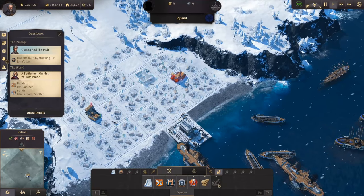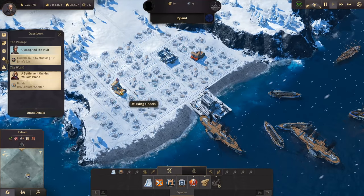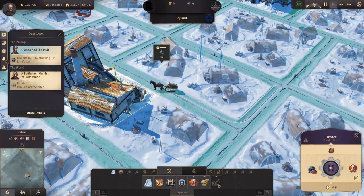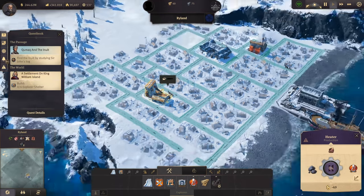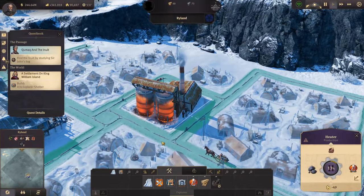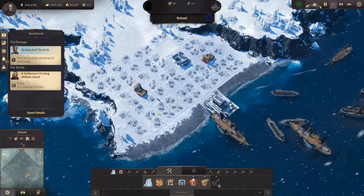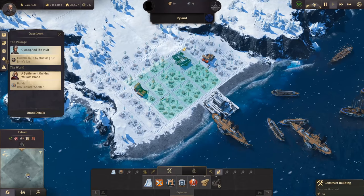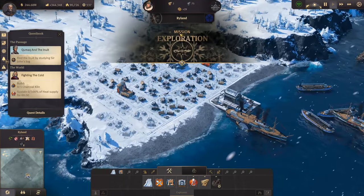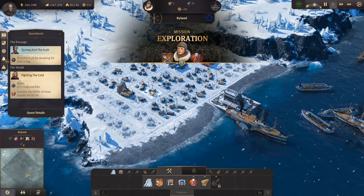Let's build the Explorer Sheds. There is the canteen, the heaters already work — this one here gets coal now from the warehouse. Santa Claus is delivering some coal for our heater, and the heaters already work — we can see that because there is some fire. But there's no one living here right now, so let's change that. And there we have them — mission exploration has started.